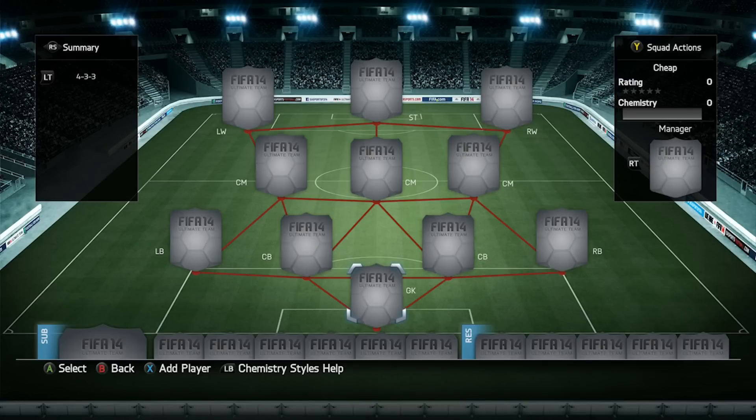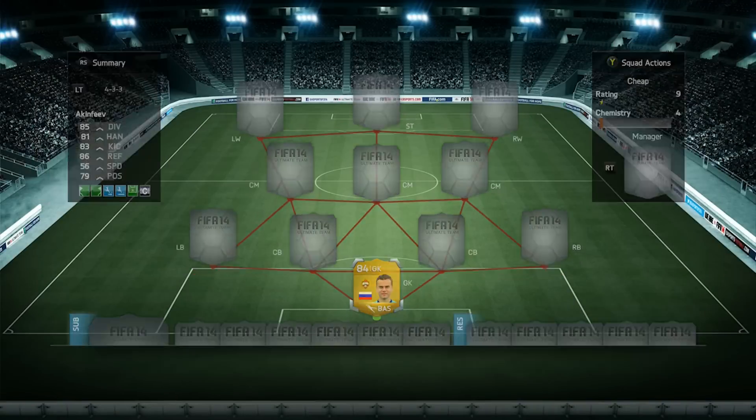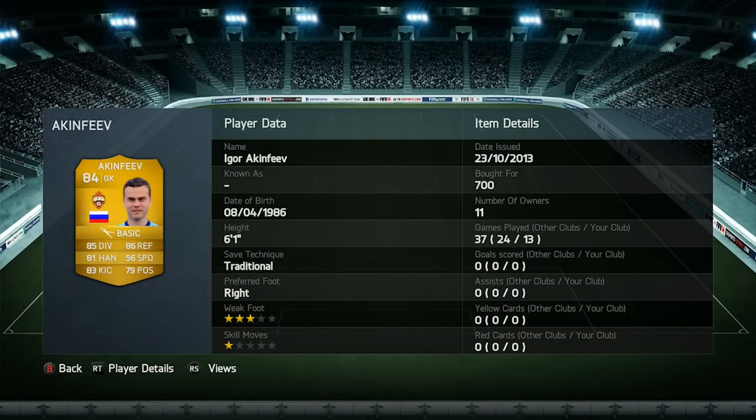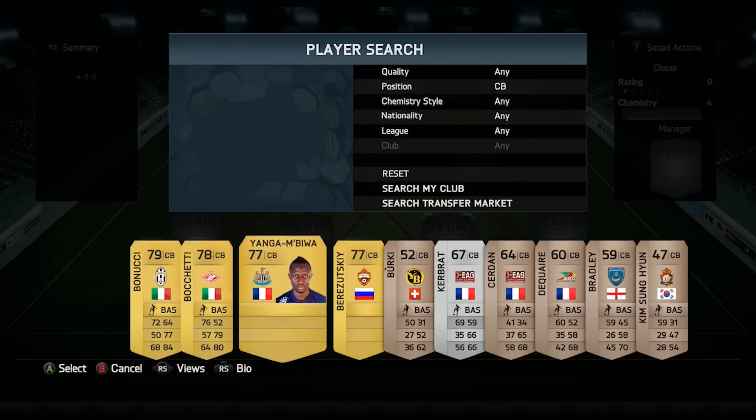This is a budget squad and I paid around 15,000 coins in gold. I started off using Akinfiev — he's 84 rated with 85 diving and 86 reflexes, and I paid just 700 coins for him. He's a really good budget keeper and so underrated. He makes key saves, he's good at throwing, has a massive throw on him, and his kicking is not bad. He's not the best like Noia, but he's really good for his price range.